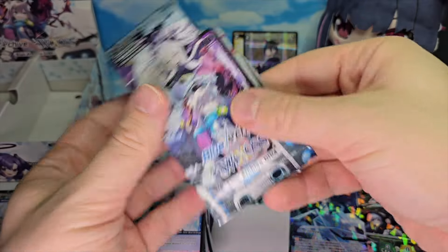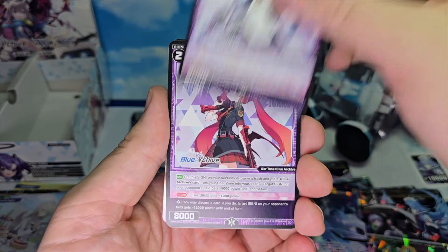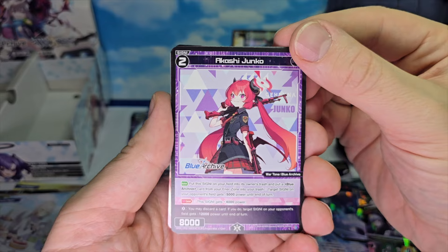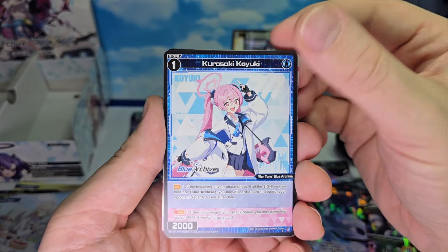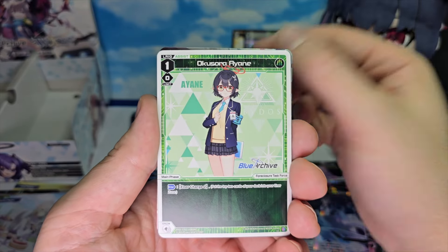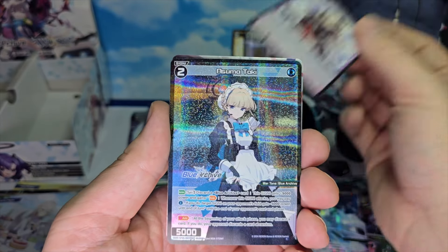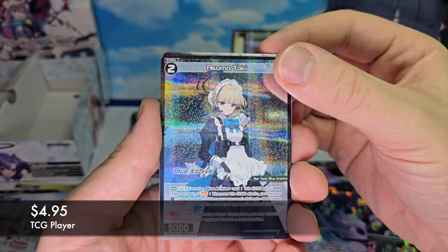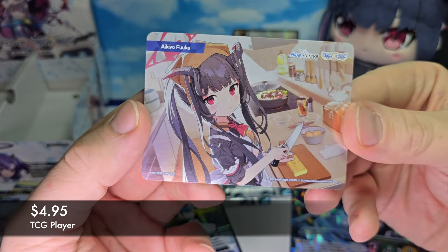Next stack. First up we have Akikyo Uka, Akashi Junko, Kurosaki Koyuki, Murakasa Akane, level 1 Okusara Ayane, Shishido Izumi. And a foil Asuma Toki with a bond of Akiko Fuka.